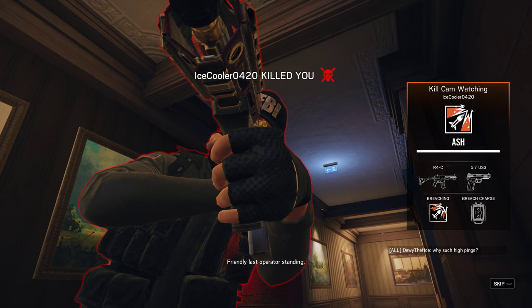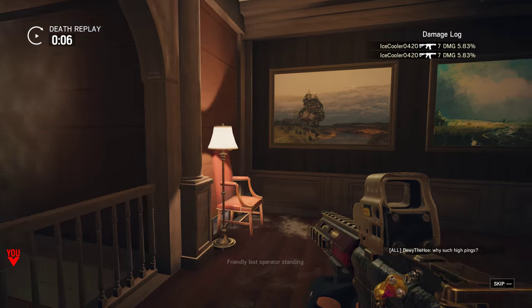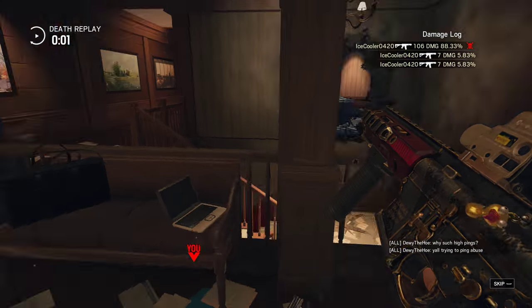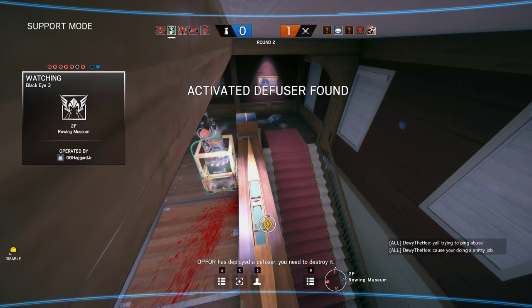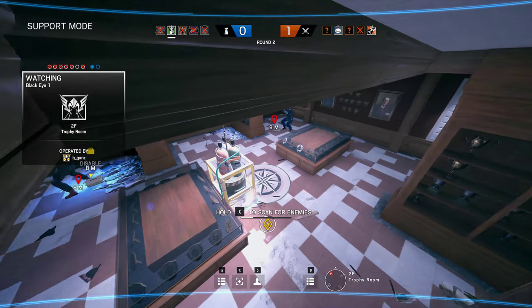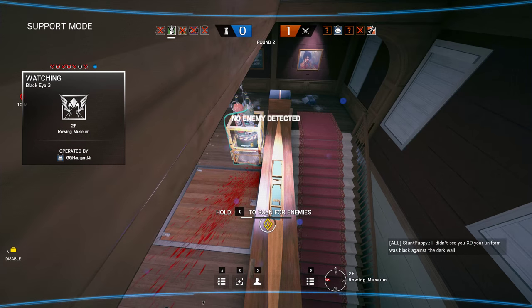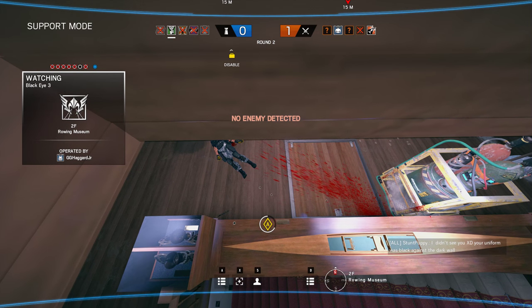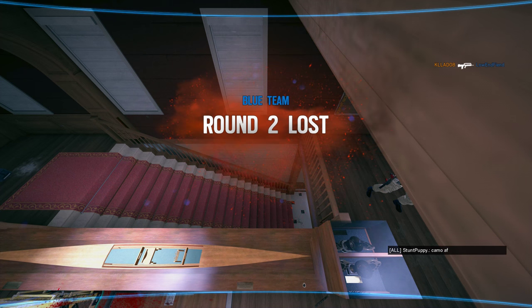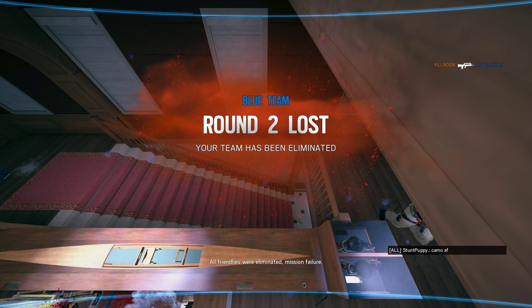Friendly, last operator standing. Op 4 has deployed a diffuser. You need to destroy it. Located a diffuser. Destroy it. All friendlies were eliminated. Mission failure.